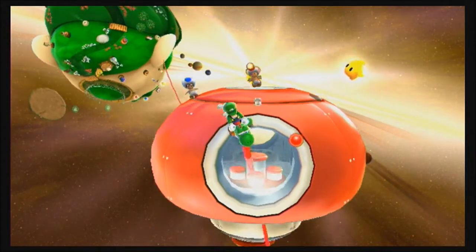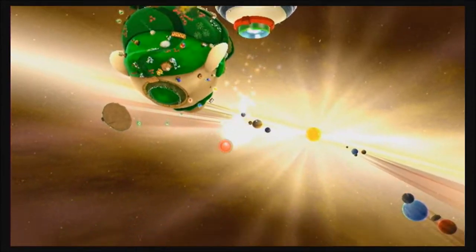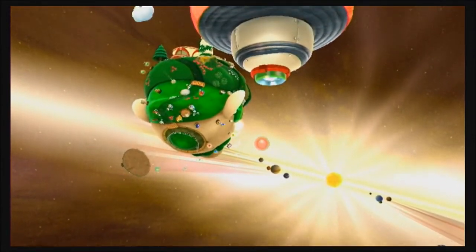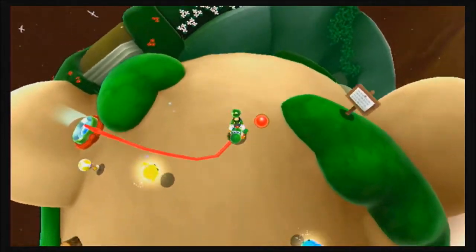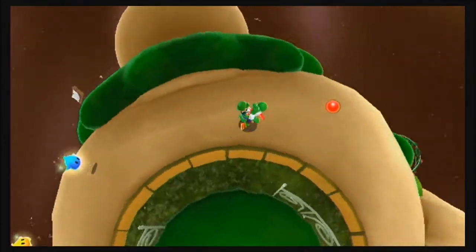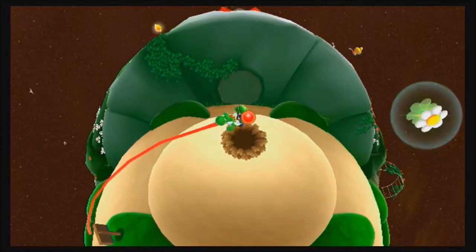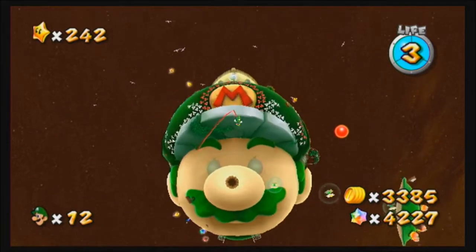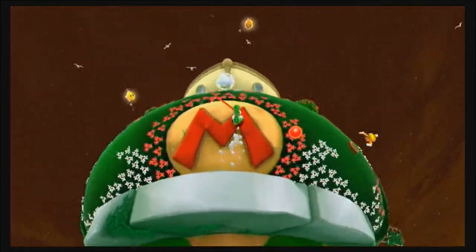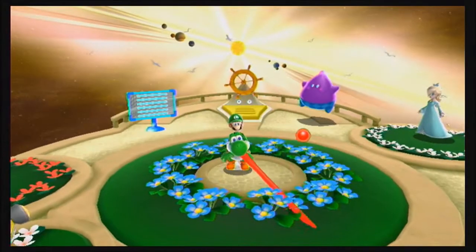The glitch goes away if you jump off Yoshi. It might go away if I go back through here. Nope, it's still stuck. And now you can walk around with a really big stretchy tongue. It goes away if you eat anything else with the tongue or if you get off Yoshi. But if you don't do any of that, you've got a crazy long tongue forever. So yeah, that's that glitch.